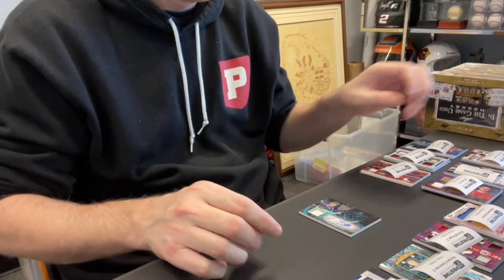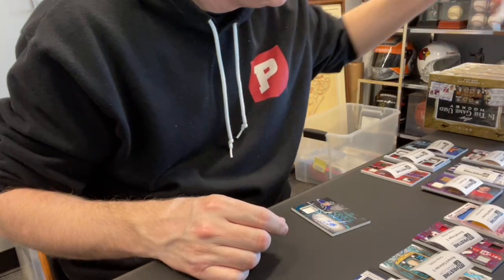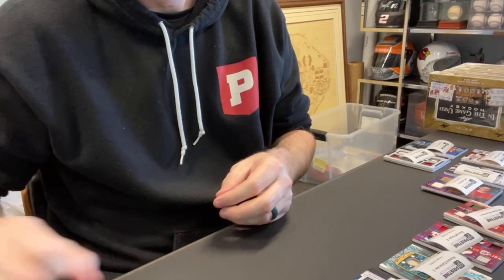Last one for this box — card 27 goes to Michael B., spot one. That is a Luke Robitaille out of six, relic auto. Nice card. Michael B.